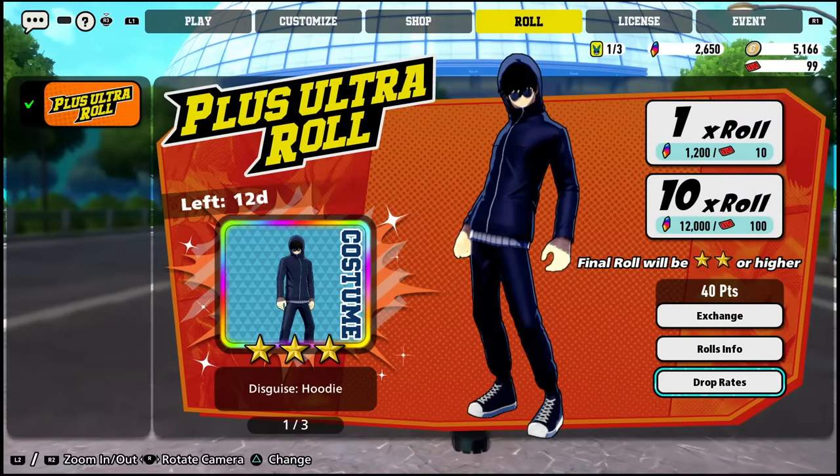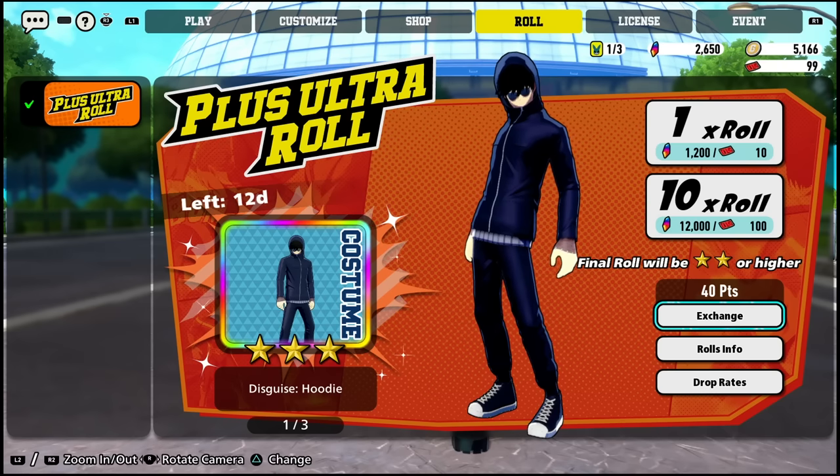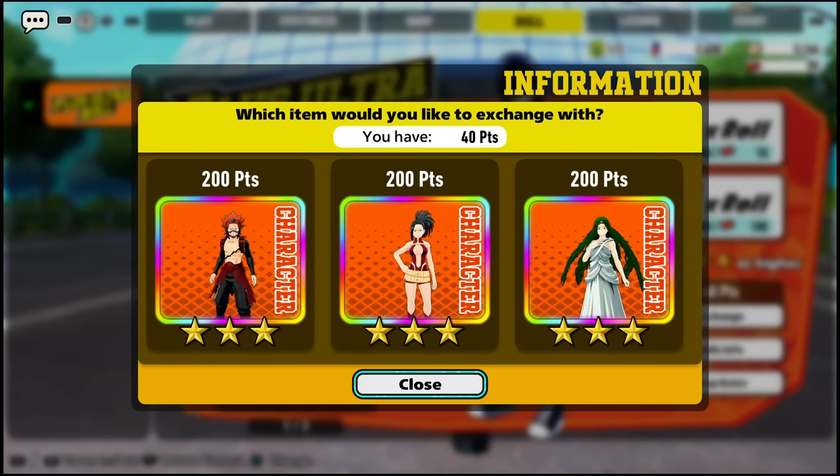Unfortunately, packs are the only way you can unlock a few of these characters. One good thing is that if you do not unlock those characters after rolling a bunch of packs, you can come into this Exchange tab. You'll earn exchange points for rolling packs, so every time you roll some packs you're going to get a few points. Every time you build up to about 200 you'll be able to unlock some more characters. This may seem really annoying but it really doesn't take that long — just play through the game, get a few wins if you can, and you will start earning those points to turn in and get these characters. It'll take a few hours for sure, but it's not impossible at all.